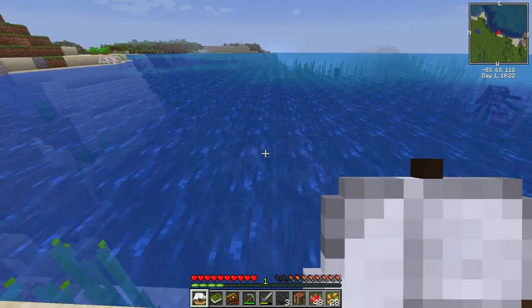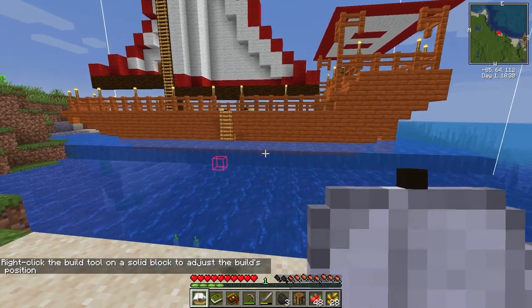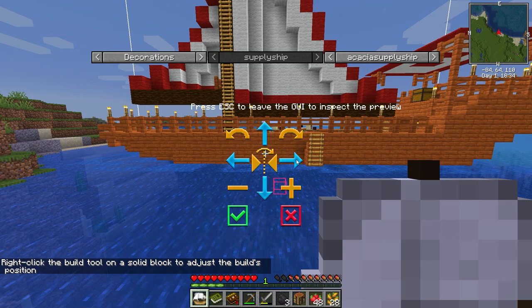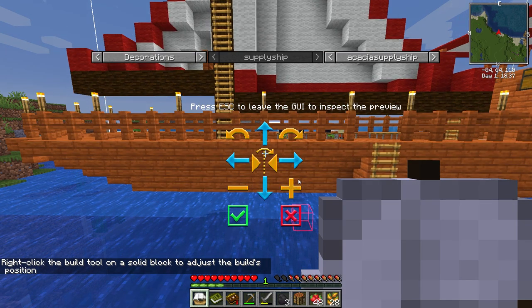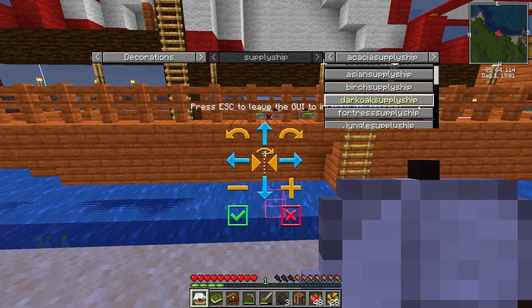And the Mine Colony ship! All we gotta do is place this. At least we should be able to get resources and a bed out of this. Do I need to right-click this on land? So we can leave the GUI — as you can see, we need this to go down, and then we can maneuver this kind of where we want it.